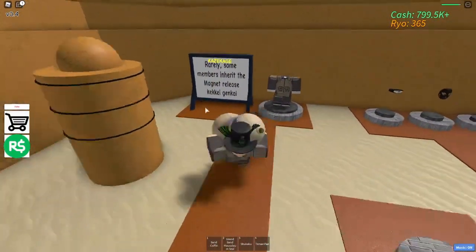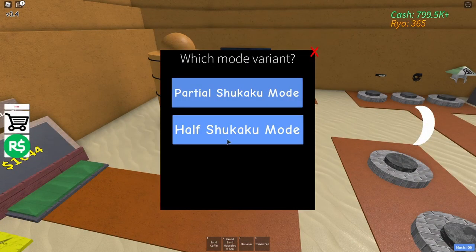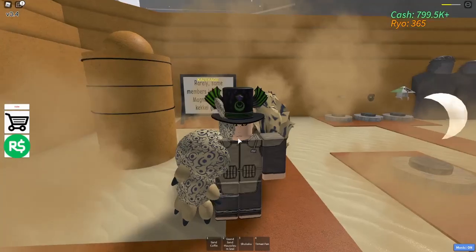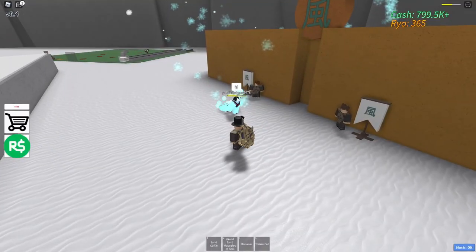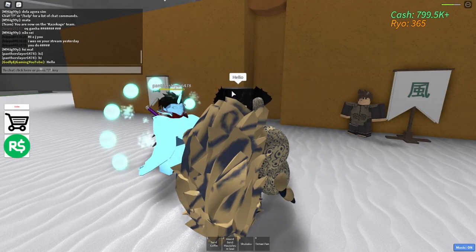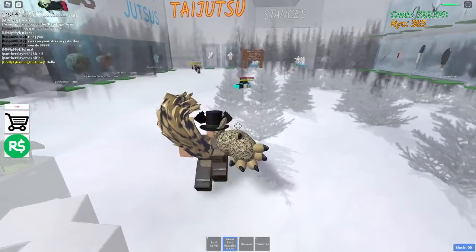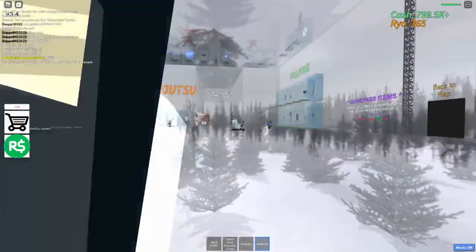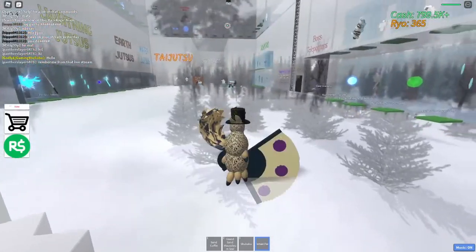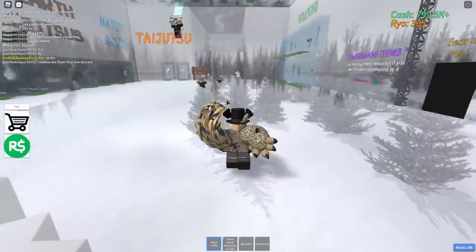Let's go back inside the base. I'm going to wear the half-Shikaku mode — this is what it looks like, and it looks really good actually. I'm a big fan of this. These guys are still fighting, so let's go ahead and do some stuff. It's time to use Tamari's fan — hit him, and of course he's gonna use quirks. Let's follow up with Sand Coffin.